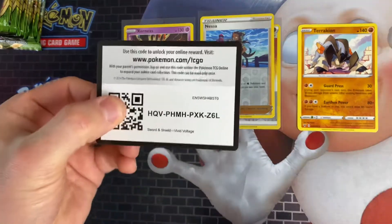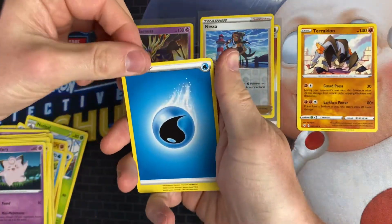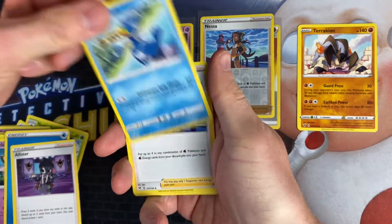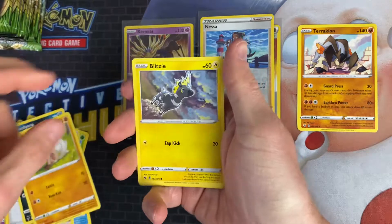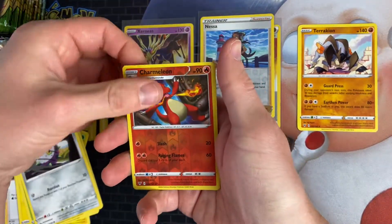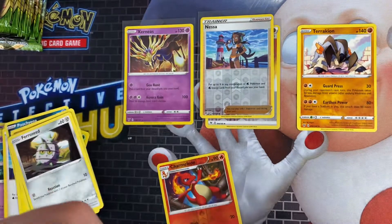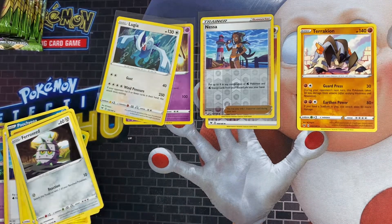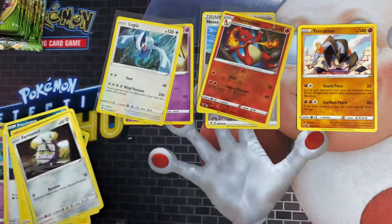Next is a Seel pack. I think I've completed the main set — it's just a case of getting the Rare cards now. We've got Water Ranger, Allister, Cramorant, Nessa, Pincurchin, Rockruff, Blitzle, Skiddo, Ferroseed, Charmeleon Reverse, and a Lugia as a Holo Rare. Not a bad pack — very nice Lugia card.